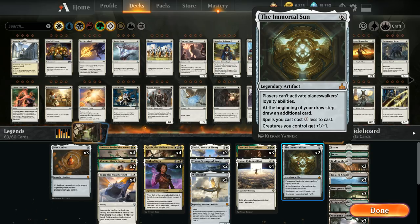Immortal Sun means planeswalker loyalty abilities can no longer be activated. We also get to draw two cards per turn, spells get reduced by one generic mana, and creatures we control get +1/+1. It does a lot of different things for our deck, and to add consistency at two mana we have four copies of Board of Weatherlight.